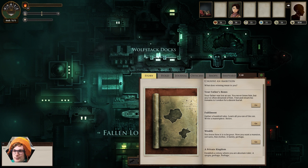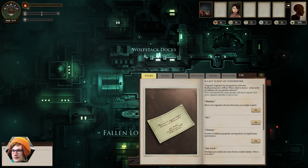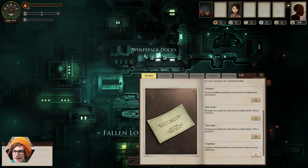I'm going to go for 'your father's bones'. I think that's going to be pretty exciting — we want to try and find our missing father. Might explain why we were a street urchin. Your father was lost at sea. And we can just pick what we want to be called when we're on shore — madam, sir, citizen, my lord, my lady, or captain. I think captain's pretty cool.